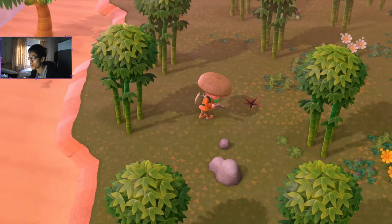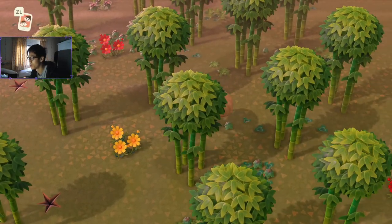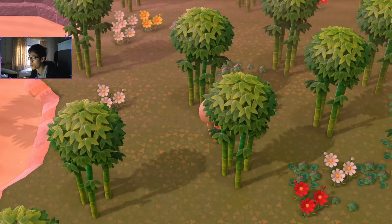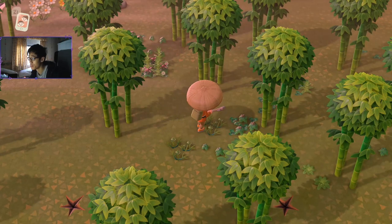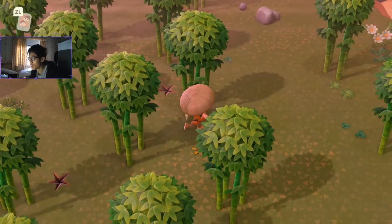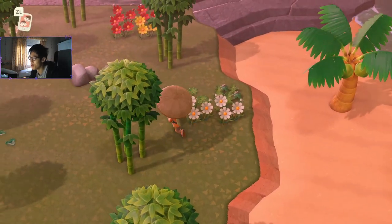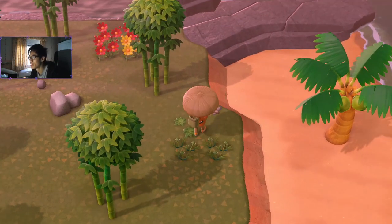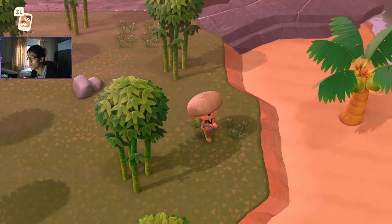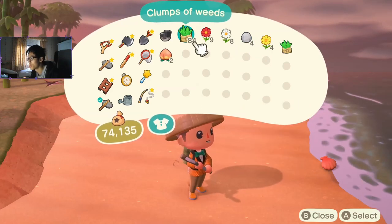Make sure you get all the minerals during this — all the minerals you need — and also catch any rare bugs that might spawn on the island whilst you're prepping it for tarantula spawns. You should also pluck all the flowers. You don't have to uproot them, just take the flowers. That will stop certain bug spawns which will increase the tarantula spawns. It looks like it's all clear of weeds and flowers, so next just drop any useless items to the side.